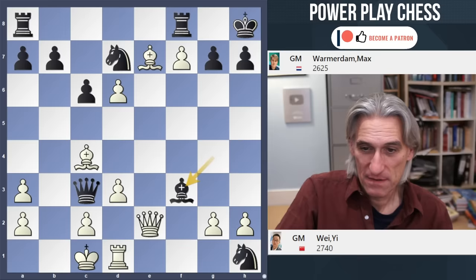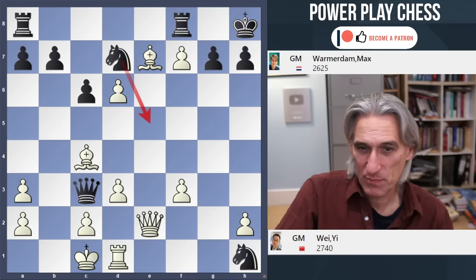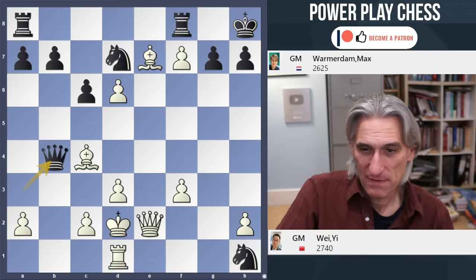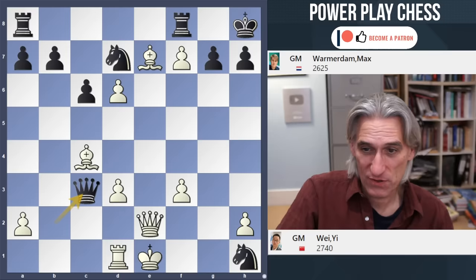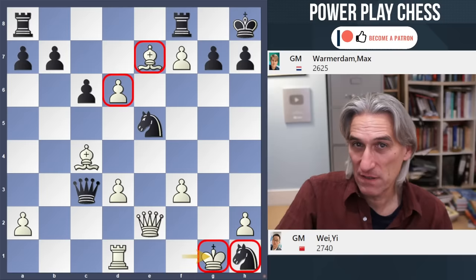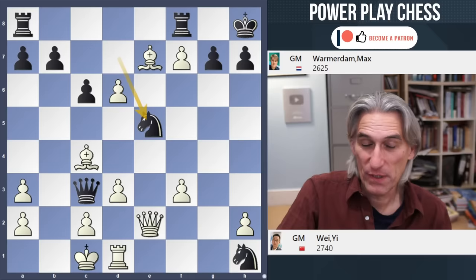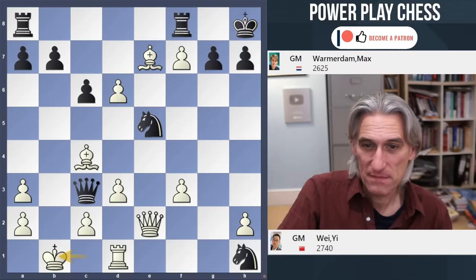Bishop takes knight played, then pawn takes. Here's a funny variation: knight e5 was played, but if queen takes pawn check, then the king actually runs this way — another check, you can keep giving checks, the king runs all the way across the board, and then king g1. He's ready to just snap off the knight, and actually white stands better there. White is left with this incredible bishop on e7 which dominates the rooks and this wonderful passed pawn. But that didn't happen — knight e5 played instead.